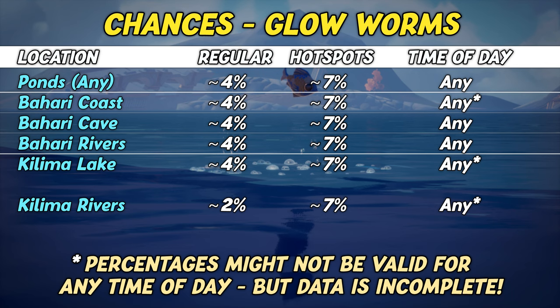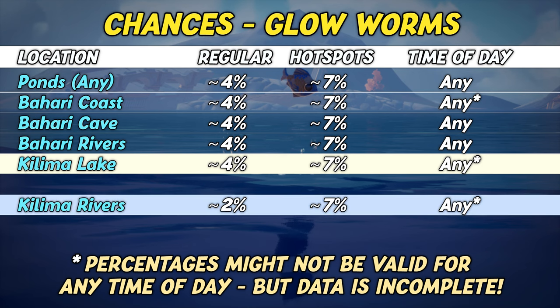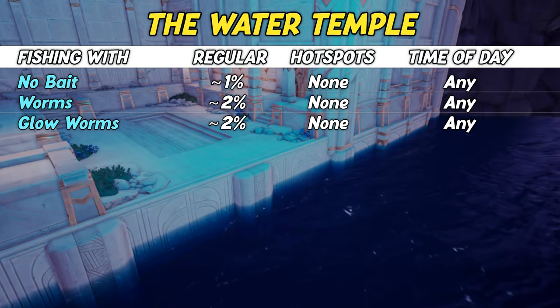A last note regarding the glowworm stats. While the database generally attributes any time of day to all stats, Kilimus Lake excluded nighttime, Kilimus rivers only listed morning and day, and Bahari coasts only daytime — this is with and without hotspots. Since no additional percentages were listed for the other times of day, we're not really sure if there really is a difference. By the way, with only a 1 and a 2% chance, as well as the fact that there are no hotspots, fishing at the water temple in Kilimus seems to be one of the worst options.